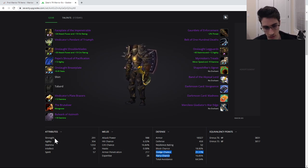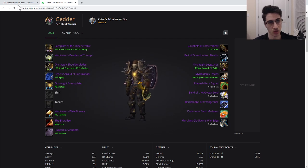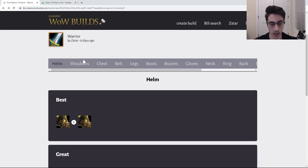For threat, you're looking for attack power, crit, armor pen, strength, and even sometimes haste. So that is what you are looking for in your character, and we're going to be going through each of the items and discussing them.